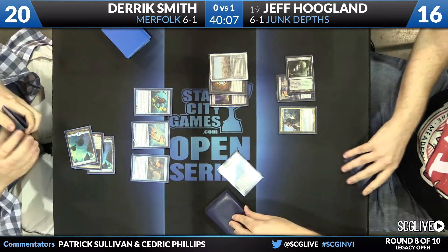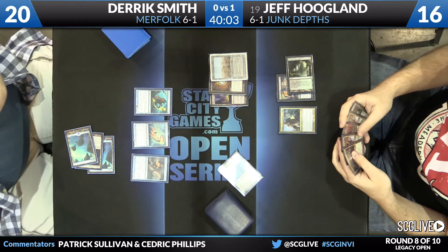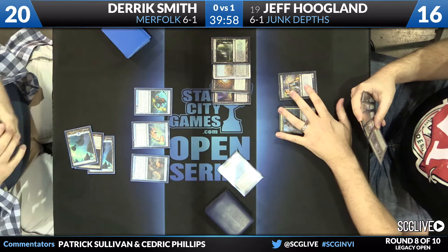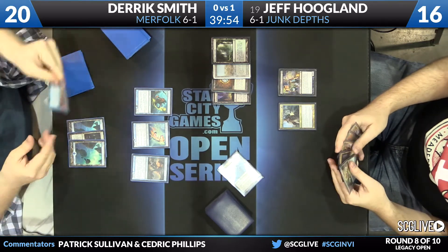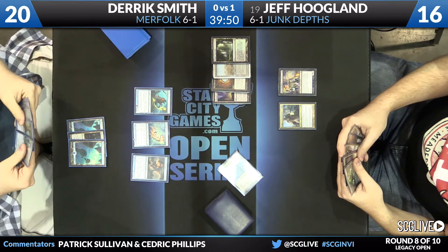True Name Nemesis — as powerful as that card is — doesn't beat a 20/20 avatar token. Jeff draws a Verdant Catacombs off Bob, then a Cavern of Souls for his draw step, and simply passes the turn back to threaten the 20/20 and see if Derek can do anything about it. Smith draws a card for the turn — it's a Force of Will, typically a good card, but not great right now.